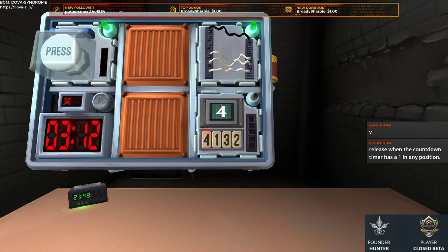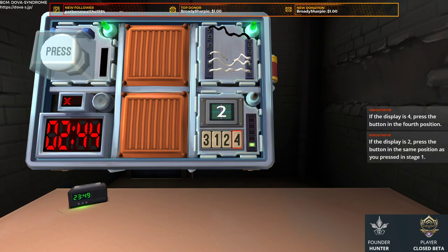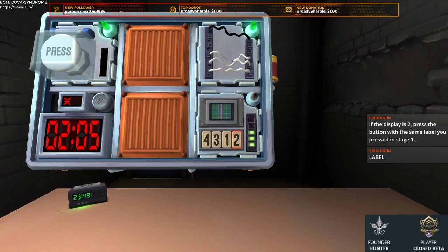Alright, we got a display 4 — 4th position. Stage 1: 4th, label 2. Now showing 2 — display 2, press same position as stage 1, so 4th. Stage 2 is 4th. Now it's showing 2 — press the button with the same label as stage 1, so that was 2. So 4th and 2 again.